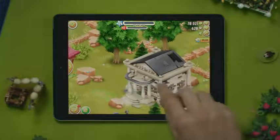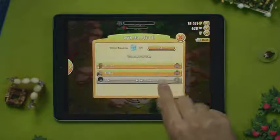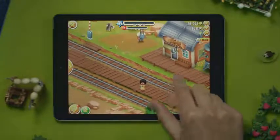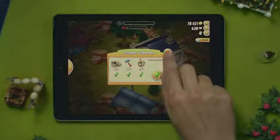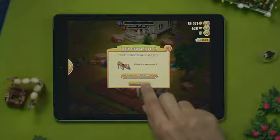Speaking of unlocked upgrades, the town hall needs some fixing. The town hall shows you how many visitors are currently in your town, and if you lose track of them — oh, there she is! As you increase your reputation level, upgrading the town hall allows you to host more visitors in your town, while upgrading the train station allows more passengers to board the train.